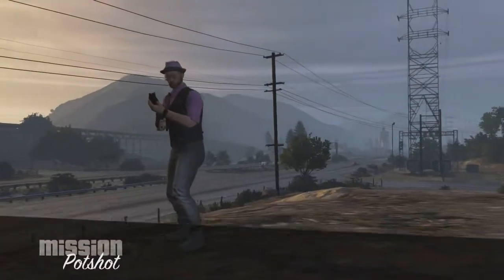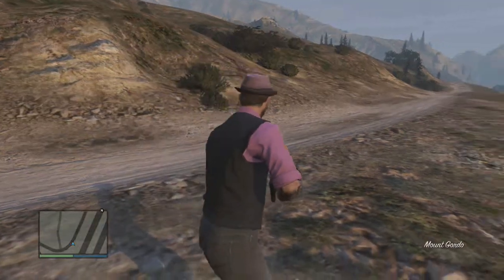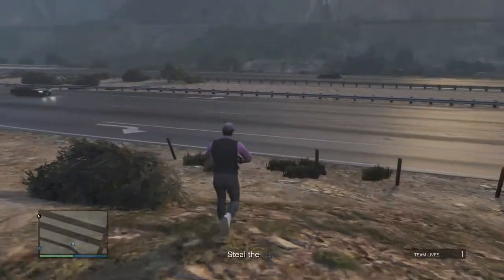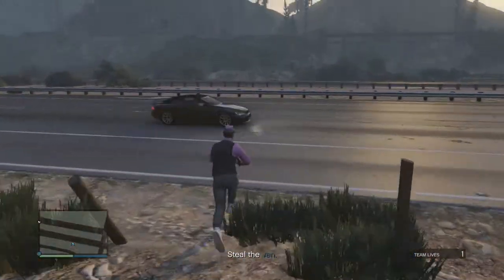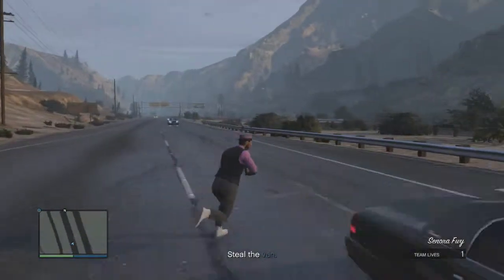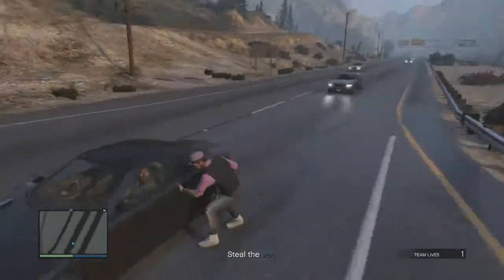When you first spawn in, as you can see I'm on this dirt road next to the highway and I don't have my personal vehicle, so I just go down on the highway and pick the biggest, strongest, most durable vehicle I can find — an SUV, an RC, a van, anything that's big and can stop a regular van.